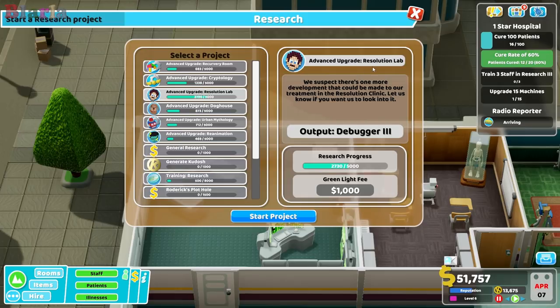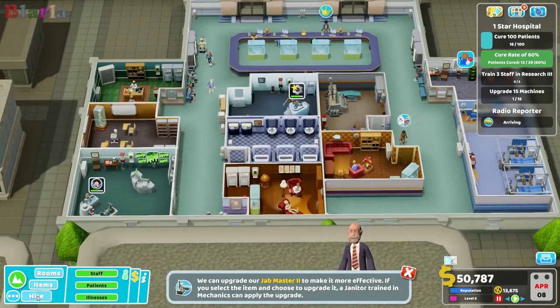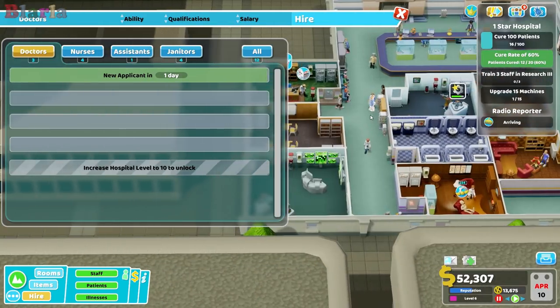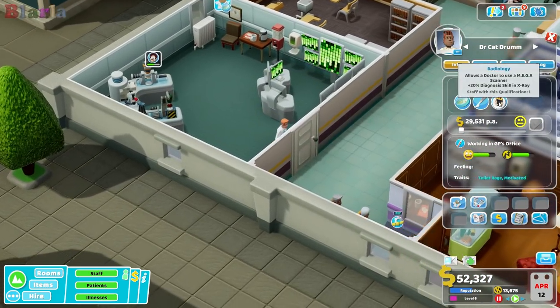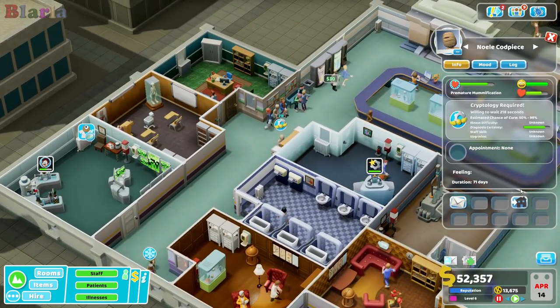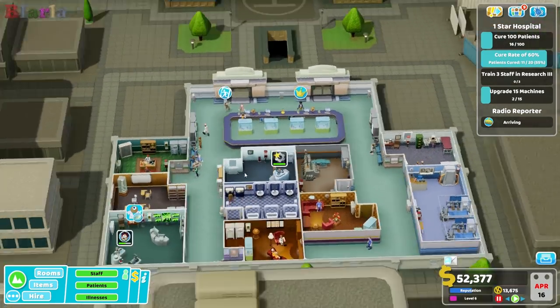We'll continue with the resolution lab — there's one more development that could be made to the treatment in the resolution clinic. That will give them something to work on. But we need to train three staff in research, so we've got quite a lot of researchers to find and they're going to need to be researched quite high. Unfortunately this one is no good because Kat has other qualifications — it's problematic. You're going to have to go home — I really need some decent doctors to train up in research.